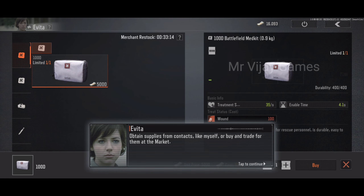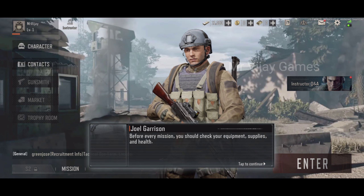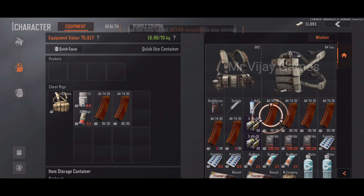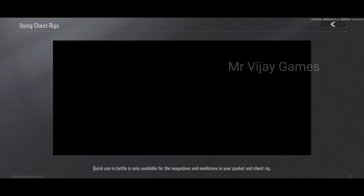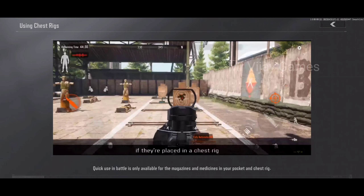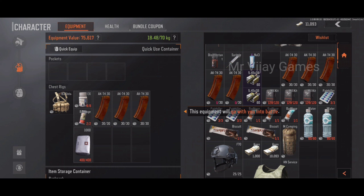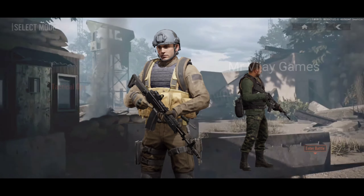Obtain supplies from contact — you'll need medicine to survive the dark zone. Bring me things you find and I'll take a look at whatever your grubby hands find. Before every mission you should check your equipment. Supply-wise, you normally only need to take one weapon with you. Equip the chest rig I've prepped for you. A chest rig is an important piece of equipment — magazines can only be used to reload quickly in battle if they're placed in a chest rig. All right, you're ready. Just stick close to me and we'll complete this contract.